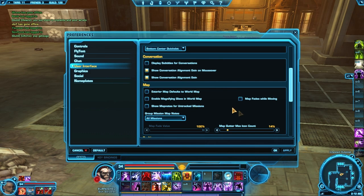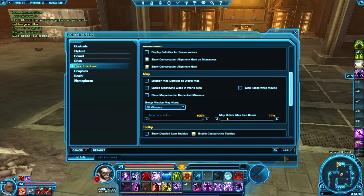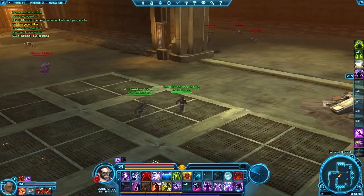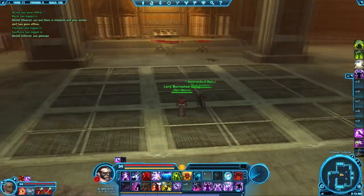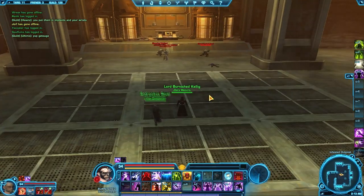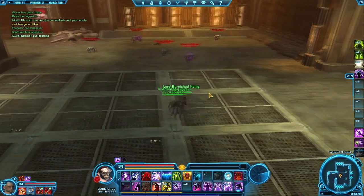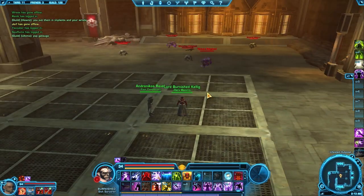Make sure none of this is checked — make sure all of it is unchecked — and that should sort out the lag. So if any of you have a problem with the memory leak in Taris especially, I had such amazing problems with it and died so many times. Anyway, do this solution — I'll put quick notes in the description if you didn't get it from the video. Thanks for watching, see you next time.